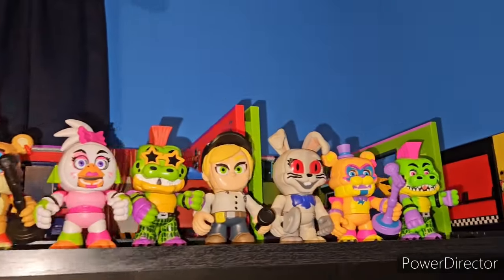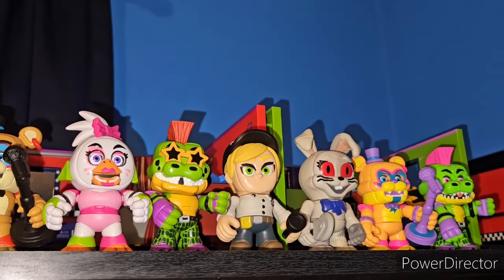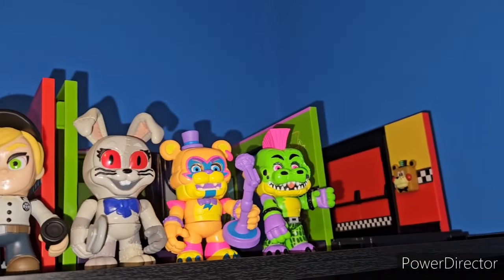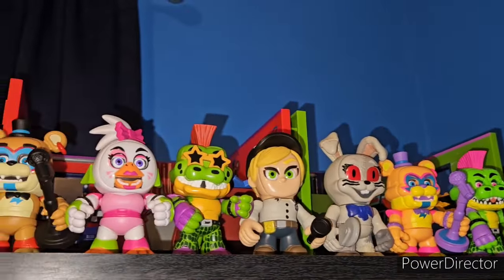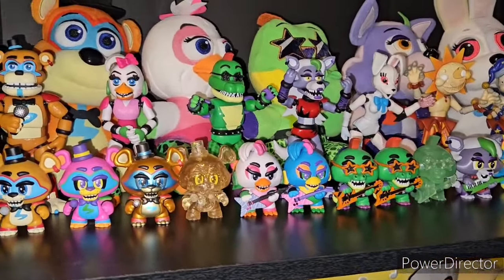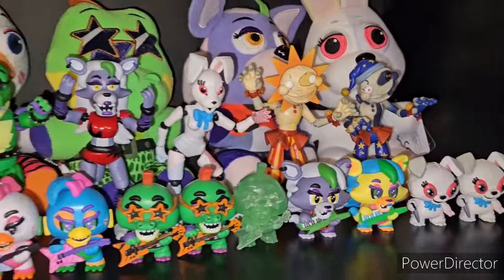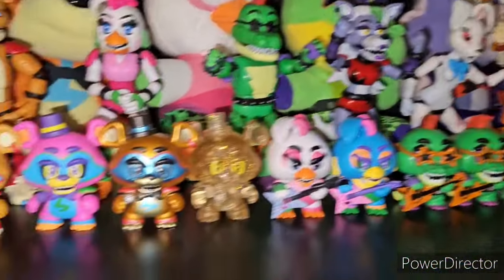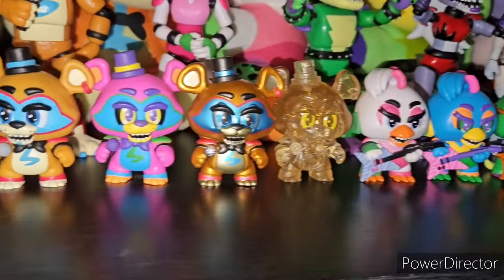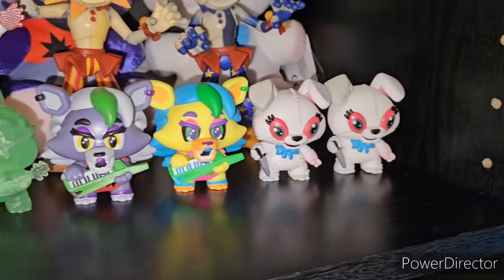Going up, we have the Five Nights at Freddy's Security Breach Snaps. I still need to open Roxanne, Roxy, Helpy, and the security bot — but these are basically all the Five Nights at Freddy's Snaps I own so far. Then going down one, we have the base FNAF Security Breach merch with the core five action figures that came out along with Sun and Moon, plus the Ragtag plushies up to Vanny. Then we have all of these Five Nights at Freddy's mystery minis — Flock Vanny at the end, Freddy, Chica, Monty, Roxy, and Vanny.